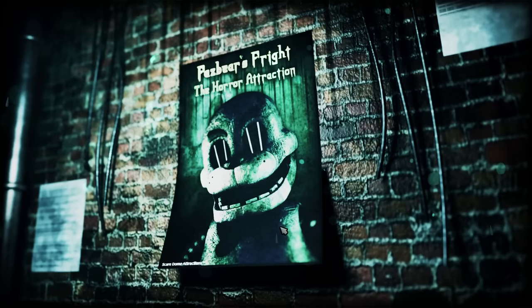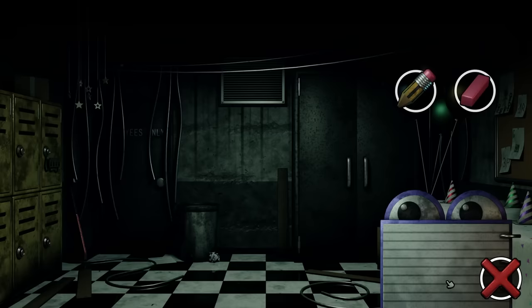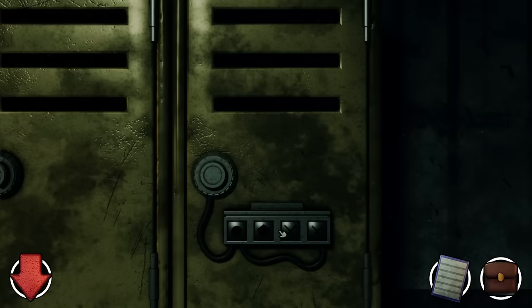This was released on the FNAF 3 anniversary — the eight year anniversary, which is kind of crazy. 'Remember to interact with your environments.' Okay, safe room. We've got a little notepad we can write stuff down on, and we can erase stuff too, which is cool. In our backpack there's nothing. We need to find the code to open this locker — it needs four different symbols like a circle, X, and stuff like that.